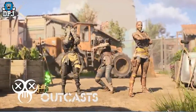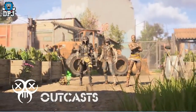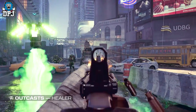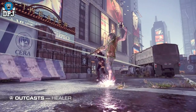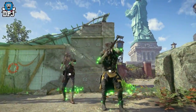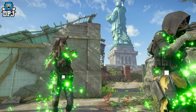Lastly, we have the Outcasts — the second faction from The Division in XDefiant — and these are the healer class, which will have a very important role within the right team. The ultimate appears to be a rod you slam into the ground that emits healing gas to all teammates within a certain radius, which could be extremely helpful for clutch plays. The trait, from the footage I've seen, looks like it deploys a drone that follows you around, or possibly tethers to heal nearby teammates.